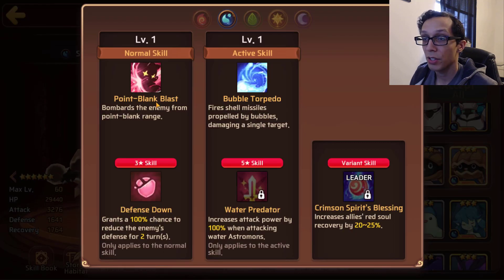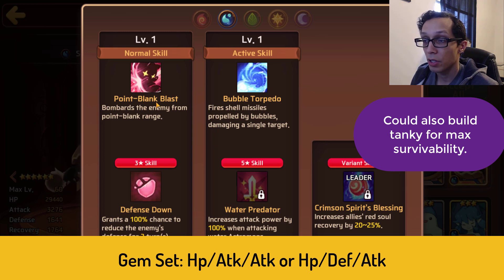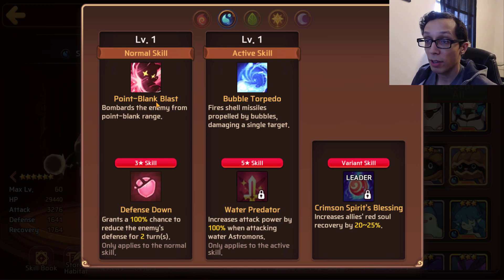The defense stat is a big concern, but let's take a look at his skills. His three-star skill is defense down — 100% chance for two turns. His five-star skill is water predator — 100% attack power increase when attacking water astromon. Dark Shelly is essentially an exact copy of this one, almost to the T, besides the defense stat. This is honestly one of the best Shellys, especially before light and dark Shelly came out — that 100% defense down is super free.